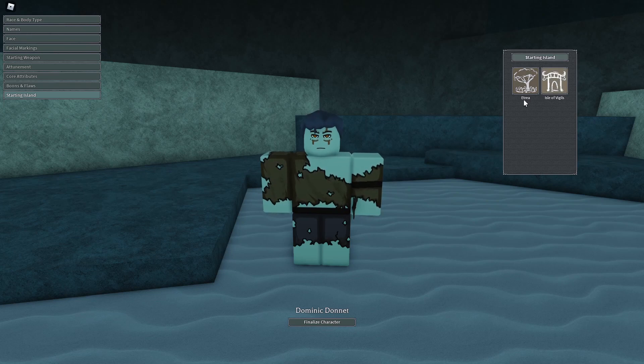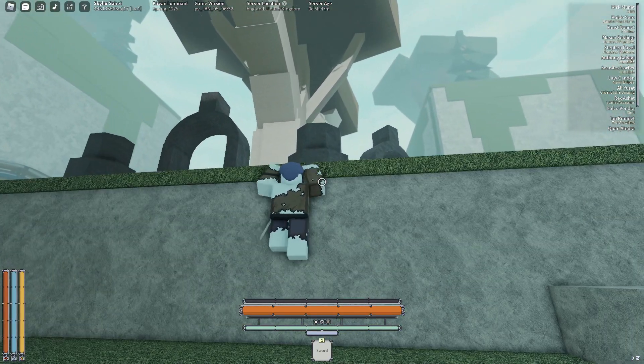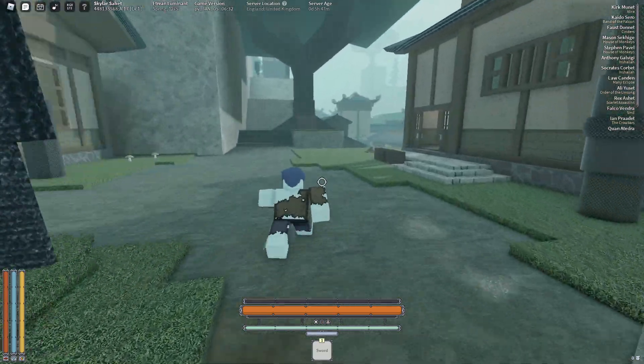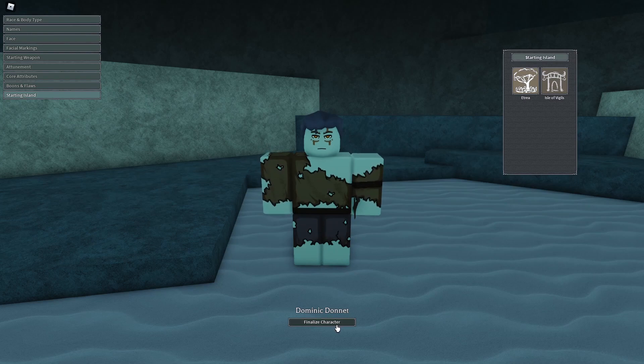Lastly we have starting island, where there are 2 options. Etria is a bigger starting island which gives you more options and money when you start off. Isle of Vigilis has a training place where you can level up fast at the start. Etria is recommended if you're completely new because it's easier to start off there. Once you're done, click finalize character.